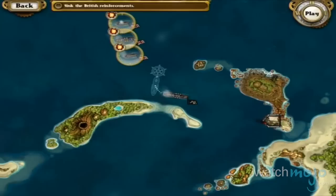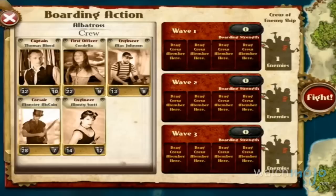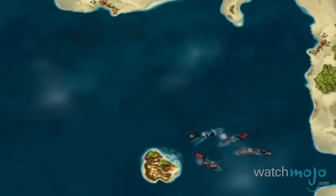The game stands out from the pack in being a turn-based strategy game, all about planning out moves, using special abilities, and striking your enemies at the right time. That, plus the alternative 19th century setting, complete with historical figures like Jules Verne and Nikola Tesla, makes it an experience you won't soon forget.